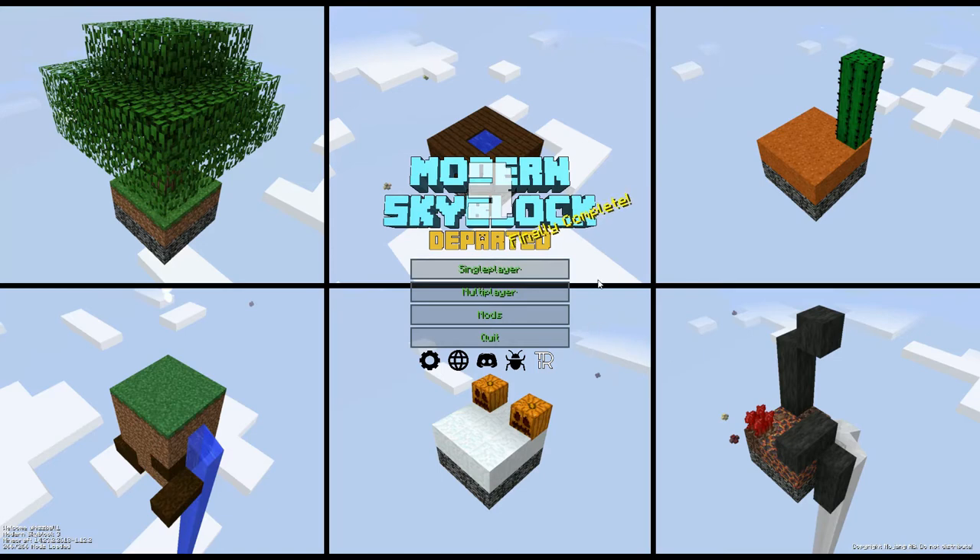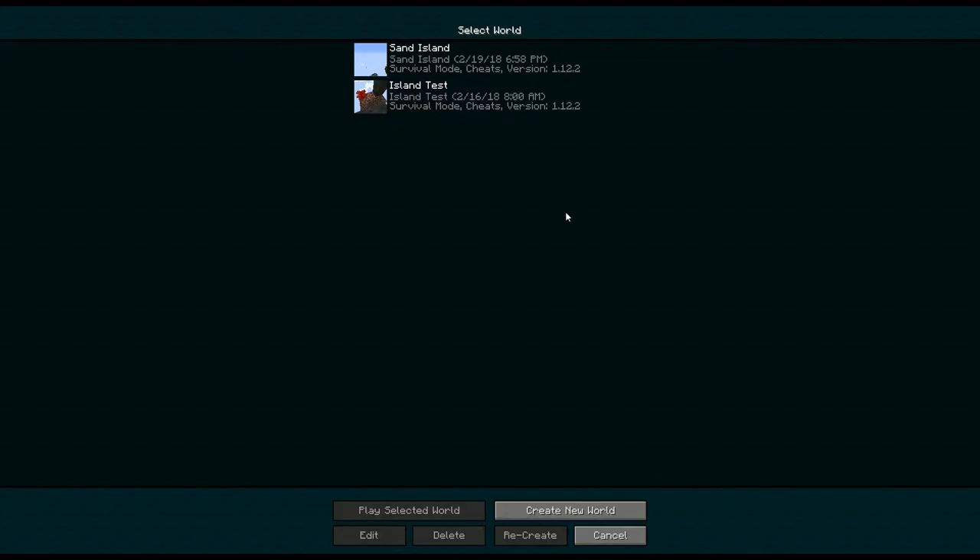Greetings! I'm Jonathan Spirit — I might go down a rabbit hole — and welcome to Modern Skyblock 3 Super Shorts.